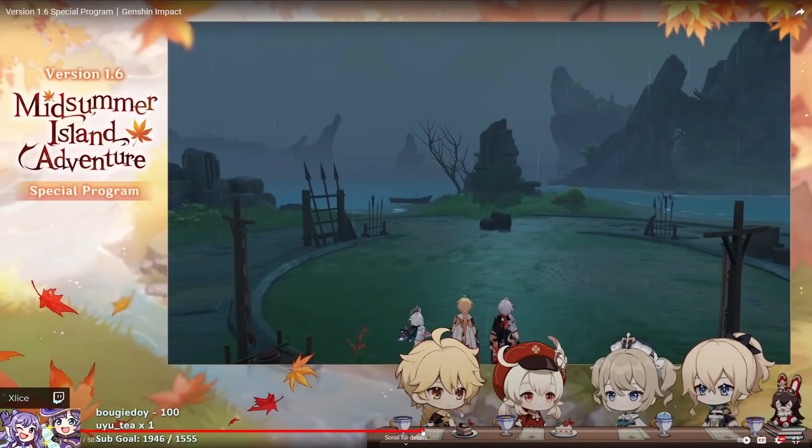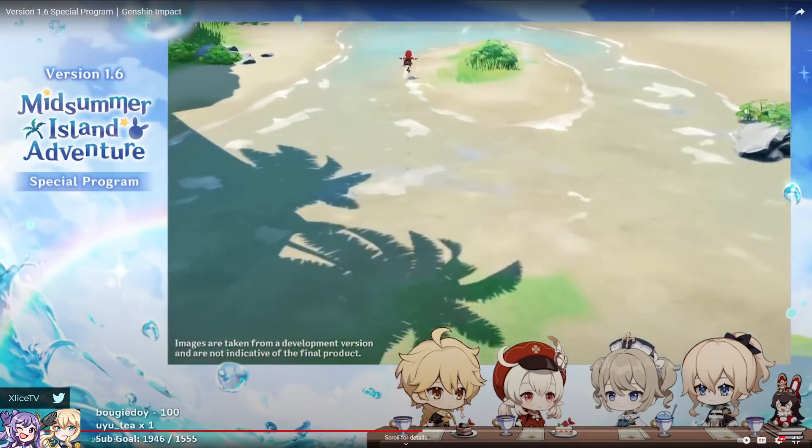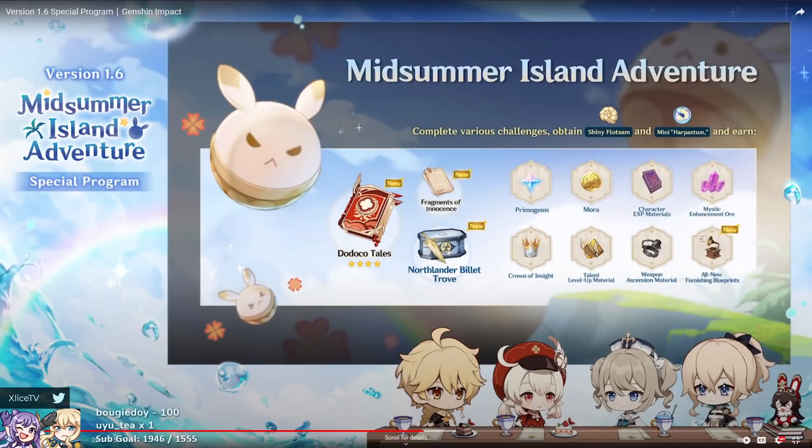Let's move on to the new main event called Midsummer Island Adventure. It's going to consist of a lot of mini events inside it. What we get: a free four-star bow called the Dodoco Tales, similar to Festering Desire and Windblume Ode from previous events, with refinements available through the event. Catalysts have been a limited choice for free-to-play players — we have the Mappa Mare and Prototype Amber, neither being strong DPS catalysts. So I'm looking forward to seeing if Dodoco Tales will be the standard four-star catalyst DPS, like how we have Prototype Archaic for claymores, Compound Bow for physical bow users, or Prototype Crescent for Ganyu.